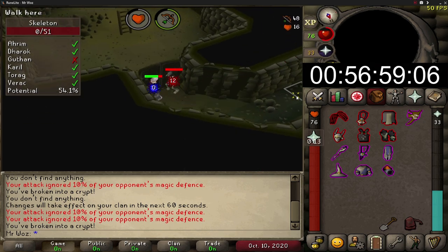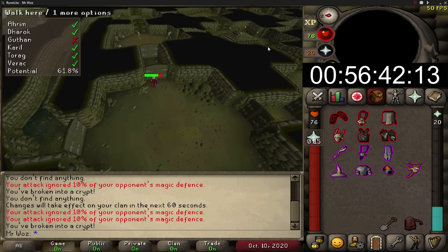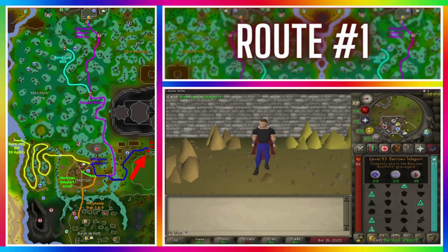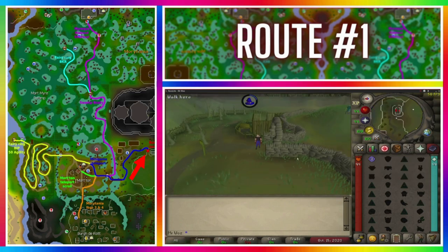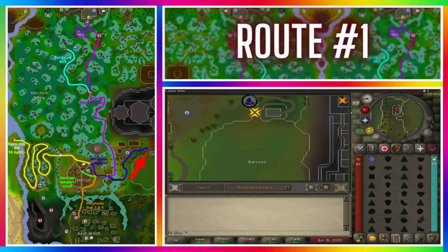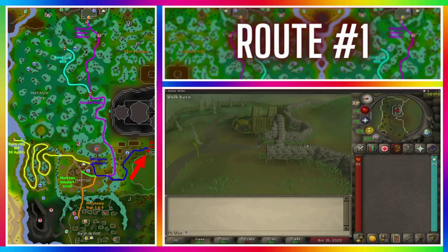There are a few ways to get to Barrows and I'm going to go through all of them from the fastest route to the slowest. Starting off with the fastest method, you can cast a Barrows teleport spell in the Arceuus spellbook which requires 83 magic and at least 60% Arceuus favour. Or you can use the Barrows teleport tablet which will take you straight outside the entrance, and you can buy them in the Grand Exchange.